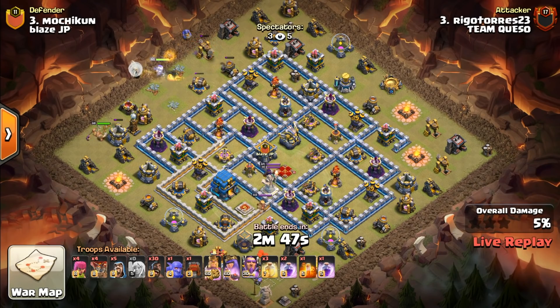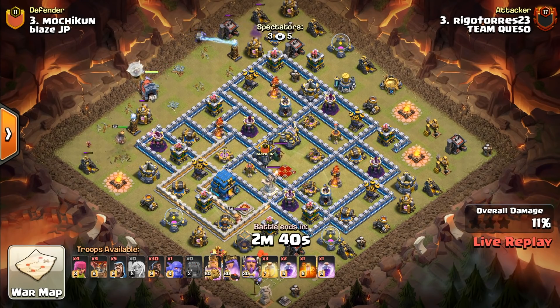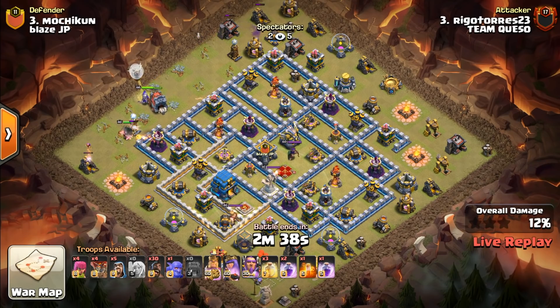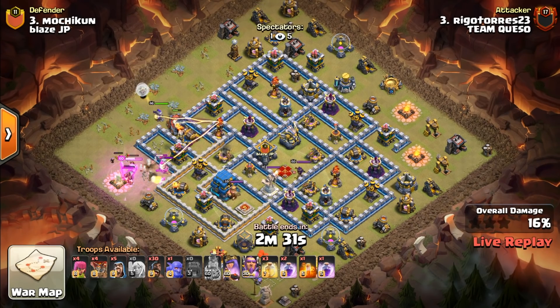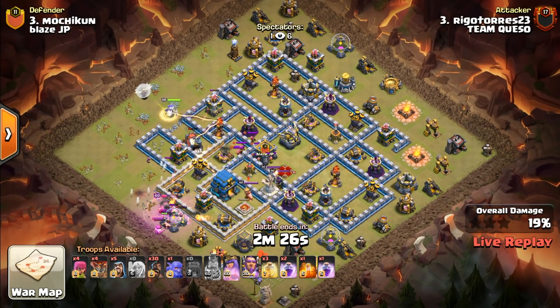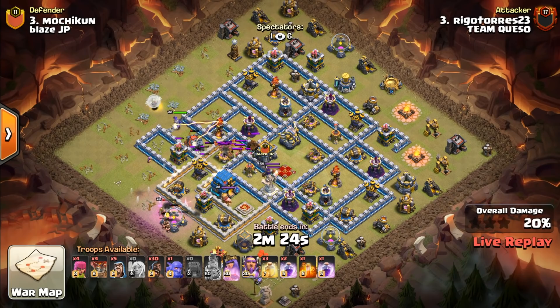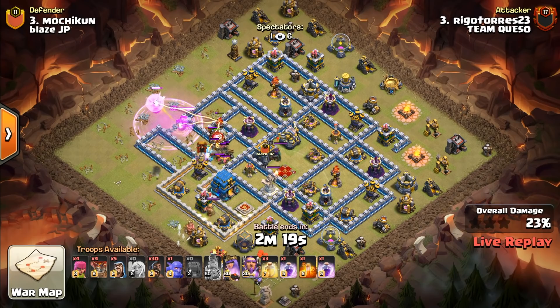Rigo Torres 23 — that's my favorite name to say. This is the last attack of the war, actually the last attack of the entire qualifiers at Katowice. I really enjoyed watching Team Queso attack throughout the weekend — it was a lot of fun. The guys were super friendly, although unfortunately my Spanish is lacking and those guys mostly did not speak English, so I didn't get a chance to really talk to them as much as I would have liked, but they were all really great guys.